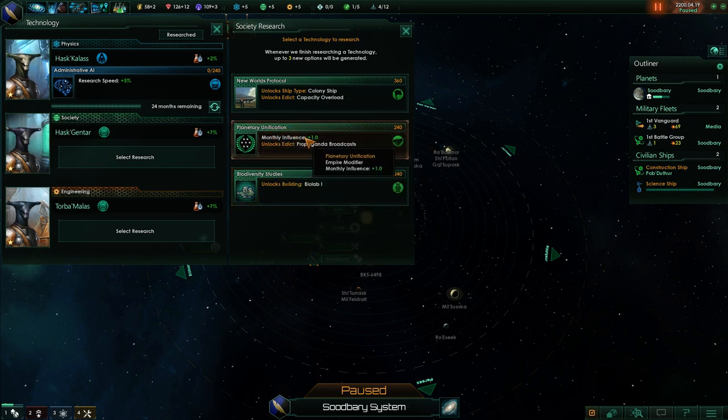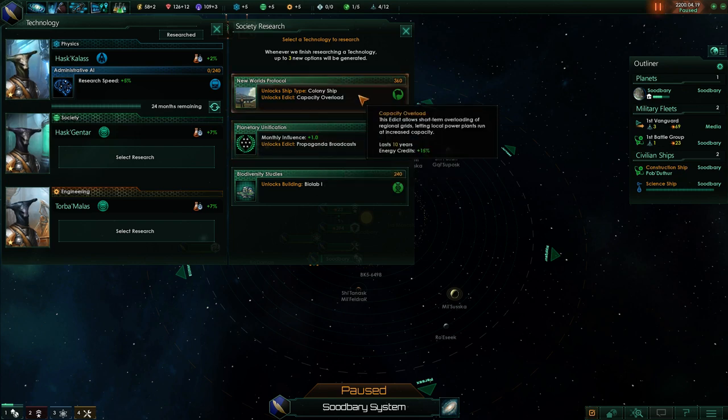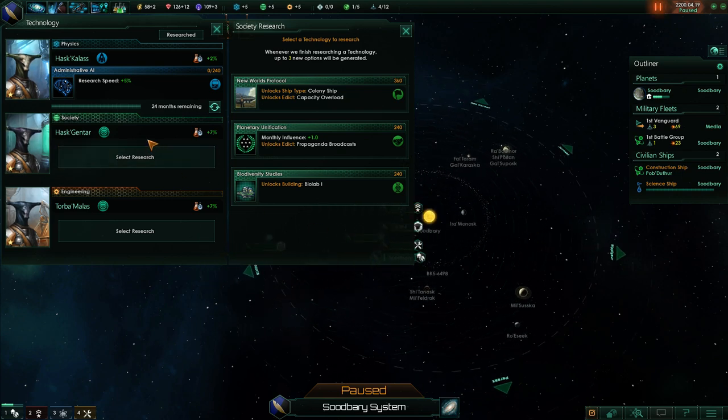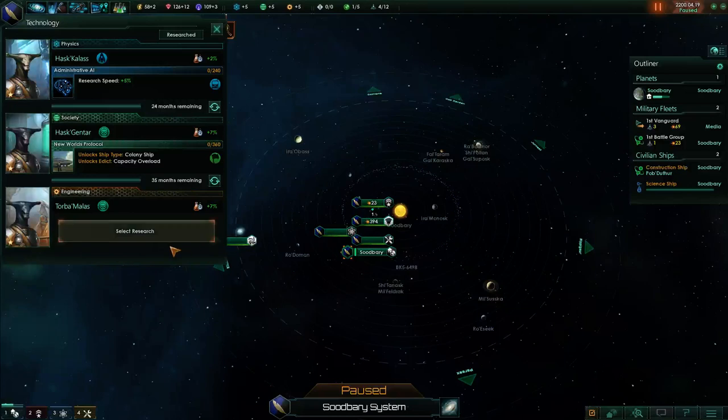Planetary Unification is interesting. The extra monthly influence — which is automatic as soon as you research this — is actually pretty handy. Influence is hard to come by and there's a few things you want to do with it. It also unlocks an edict to pass propaganda broadcasts, which gives more happiness. I'm tempted to grab this, but it does take a long time to research the colony ship tech, and there's quite a few things that can delay society research when we meet some aliens. So I'm going to go ahead and get the colony ship tech right away.